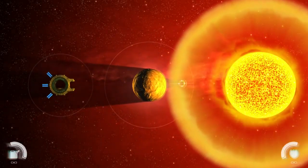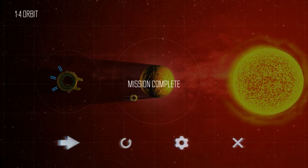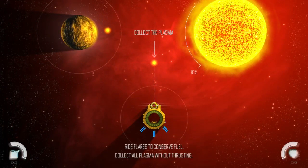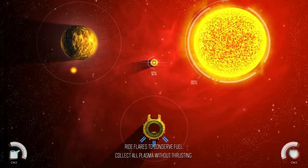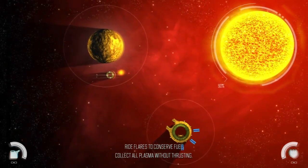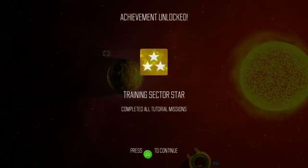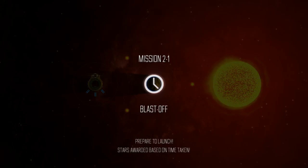Now I can make the sun glow by shooting my plasma orbs at it — that's beautiful. Is that all the game mechanics? Solar surfing — ride flares to conserve fuel. Collect plasma without thrusting. When you do your plasma thing, you actually make flares, and it thrusts you away from the sun, so that's good to know. Yay! I got training sector stars. I'm so good at this. Solar Flux — let's play some actual levels.